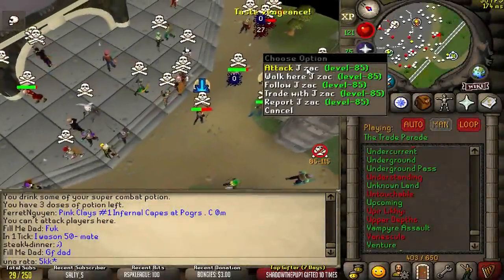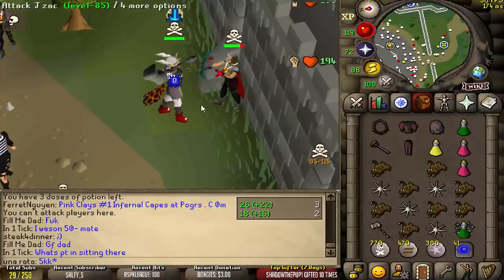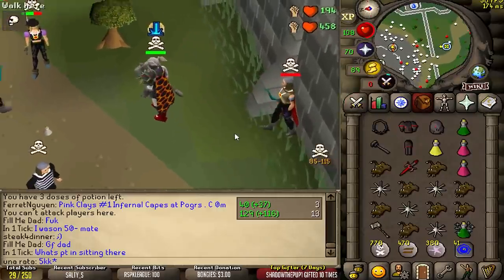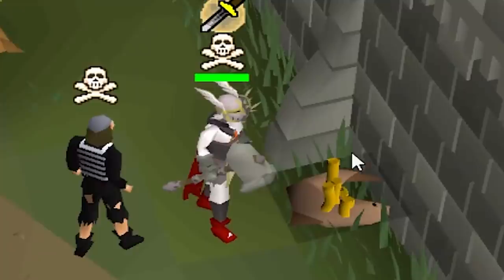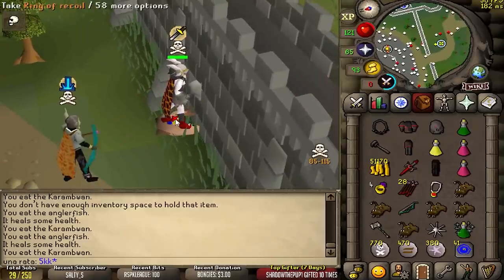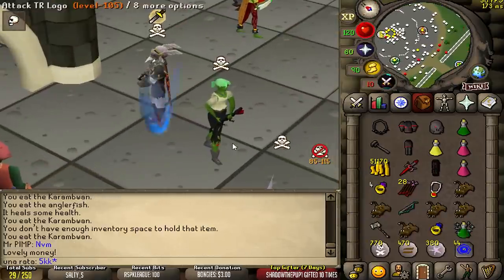Oh my God. This is a perfect target to bully. Anytime I see a pure, it's free loot. I was kind of hoping I'd get like an AGS or something. There's no loot. We're not gonna price check it, but that was a lot of fun.